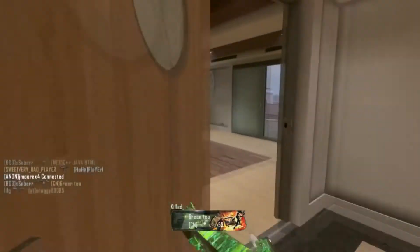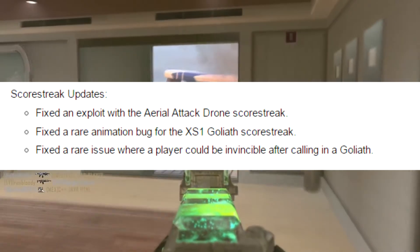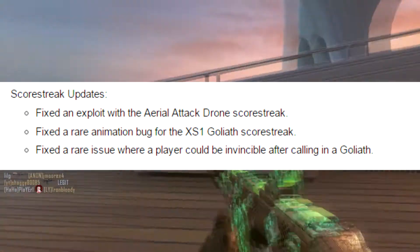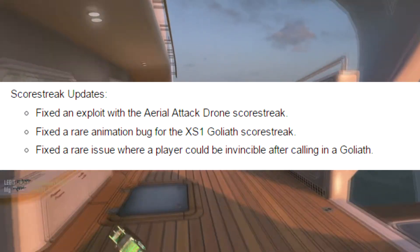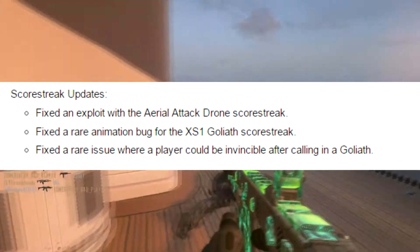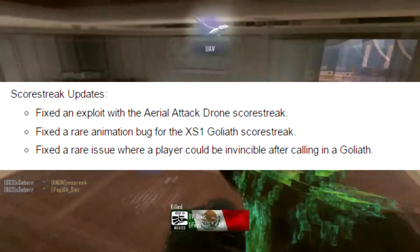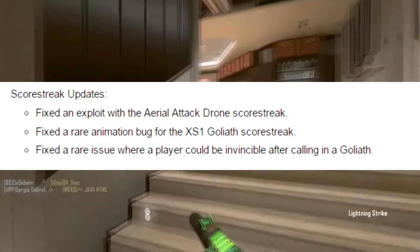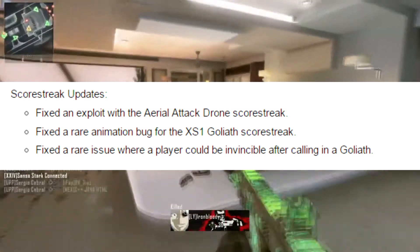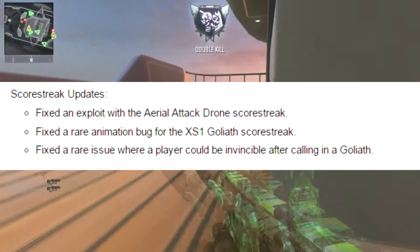That's it for weapons. Moving on to scorestreaks — they didn't change much, just fixed a couple of glitches with the aerial attack drone and the Goliath animation. They finally patched the glitch where you could become invincible after calling in a Goliath. Basically, you'd call in a Goliath, enter it, and change your class three times in a round-based mode like Domination, Search and Destroy, or Uplink, and you'd become invincible — nobody could kill you but you could kill them, and on your screen it looked like you were still in the Goliath.